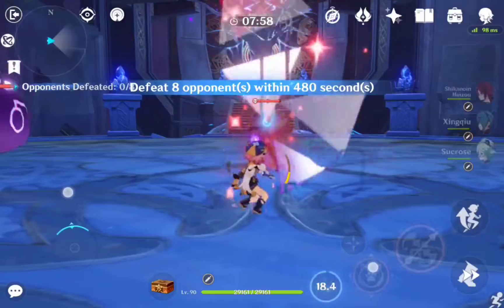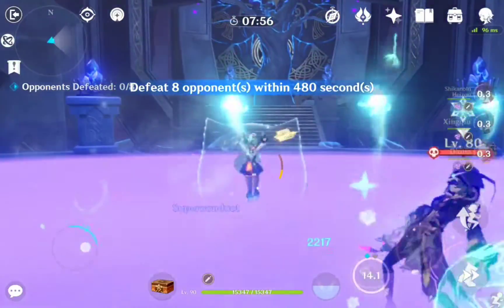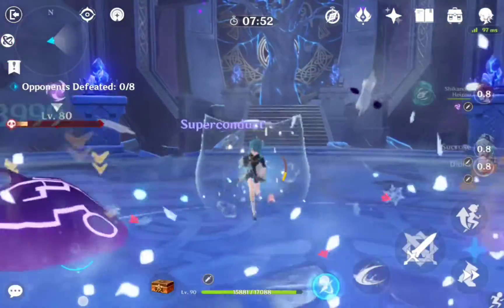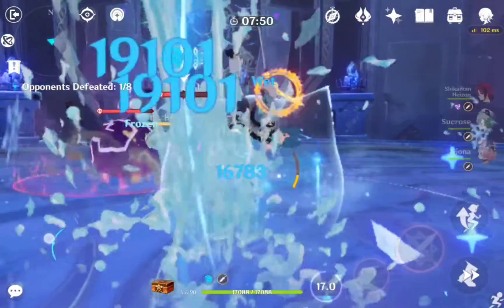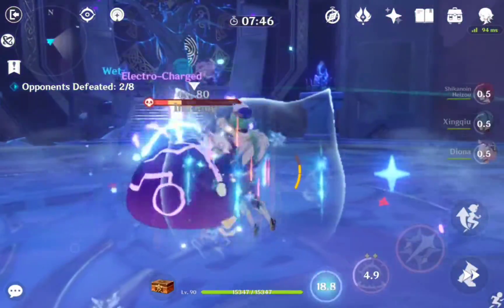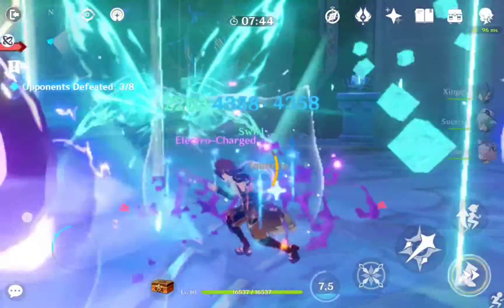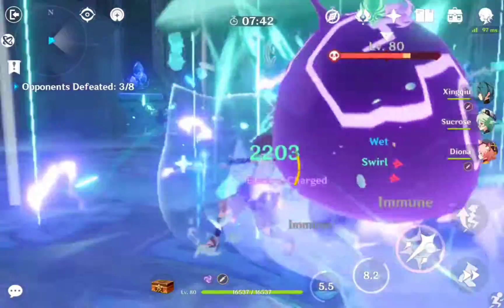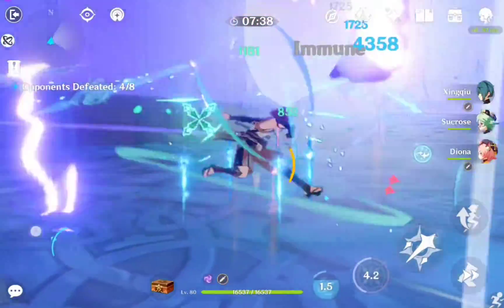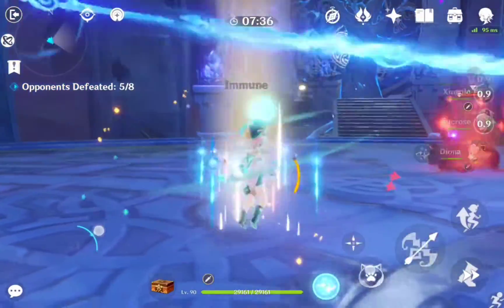The domain starts with the Sisson Mage and 2 Electro Slimes. Try to stagger the Sisson Mage immediately to prevent her from summoning Sissons. Focus your attacks on the Sisson Mage because the Slimes will follow you around so you don't have to chase after them. After that wave, more Slimes will appear and after that another Sisson Mage. As soon as the Sisson Mage appears, shift your focus into her immediately.